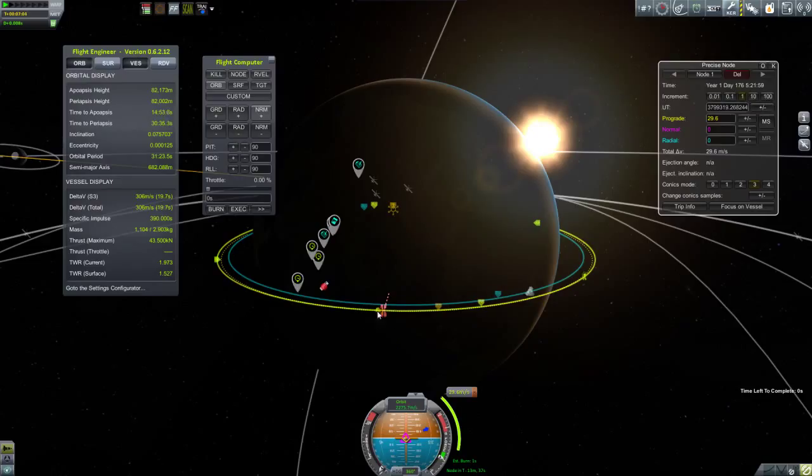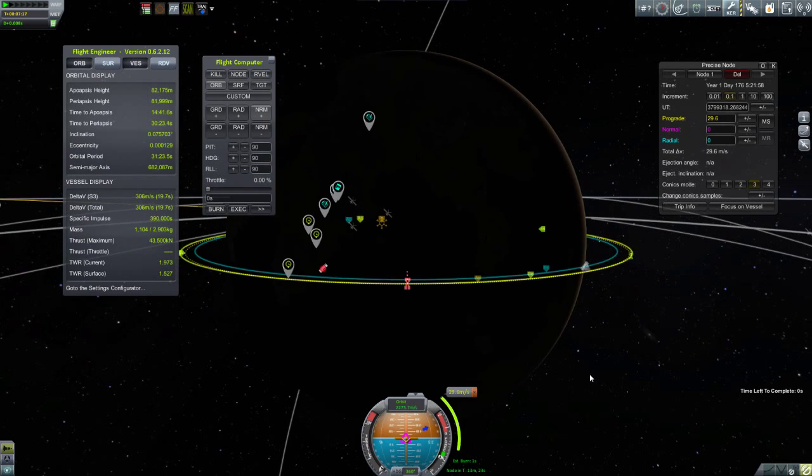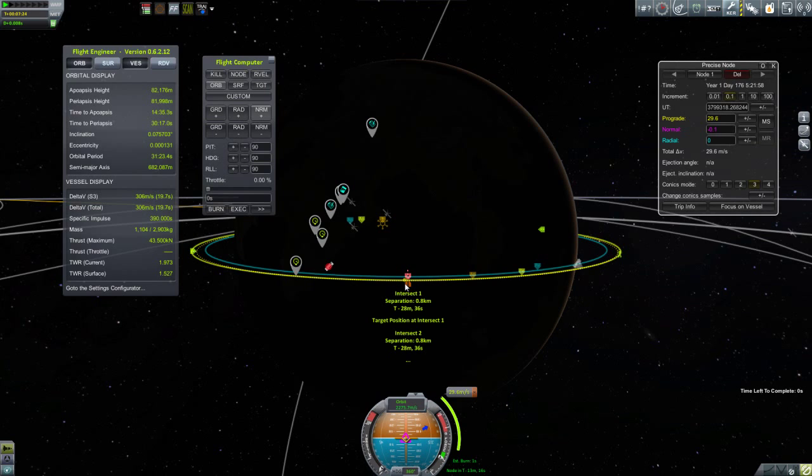Here I'm getting my encounter down to 0.8 kilometers, which would be fine — I could leave it at that. But I want to show you something else. The reason why, just by burning prograde, I can only get it down to 0.8 kilometers is because the inclination of the two orbits are not exactly the same. They're close but not exactly the same. And when we start going into rendezvous over larger and larger distances, especially interplanetary rendezvous, inclination differences become quite a big deal.